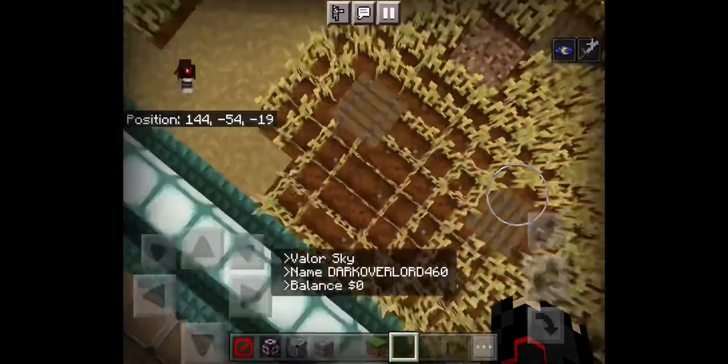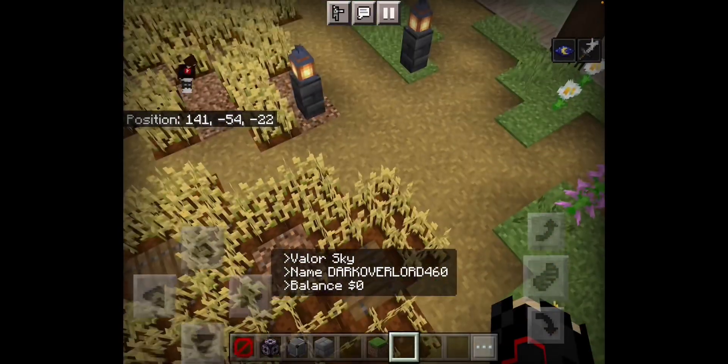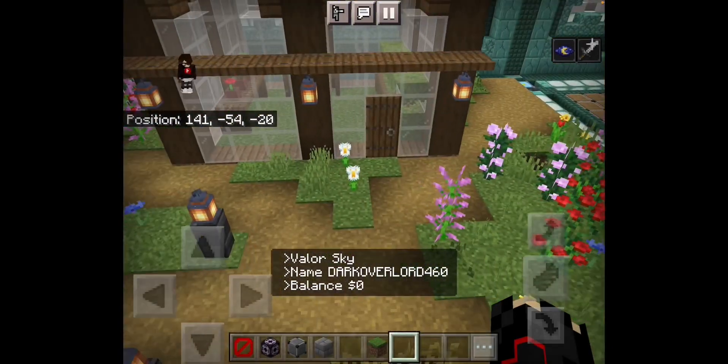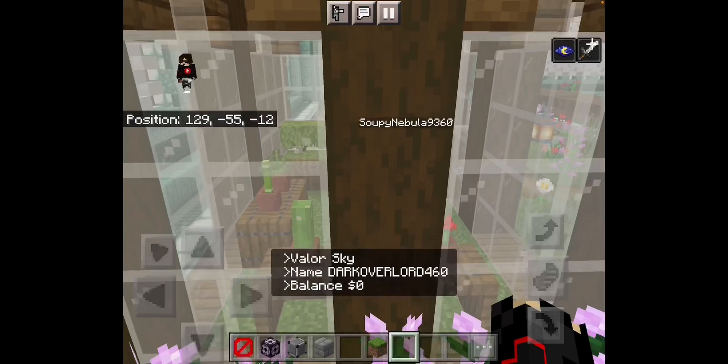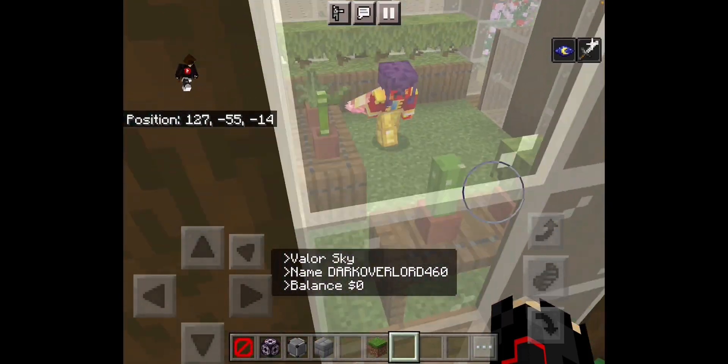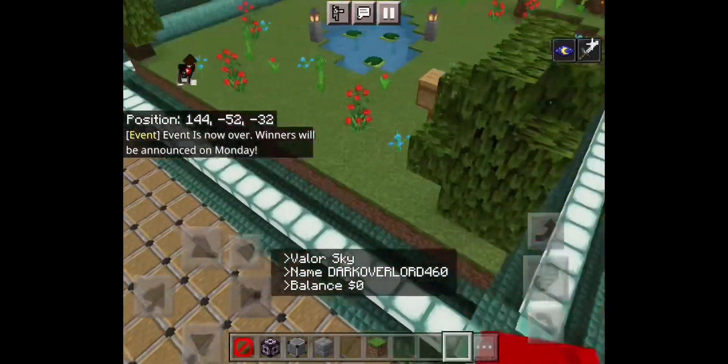Next build here is Minimath2. She has this very nice looking garden and even has the water hidden — not many players can seem to do that despite how simple it is. It's a house made of glass, small yet simple, and it still looks nice.